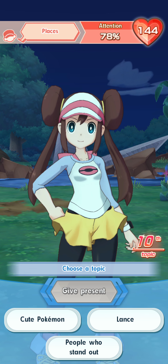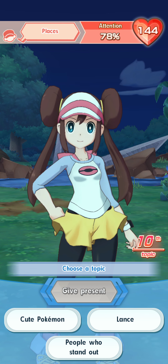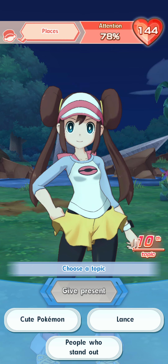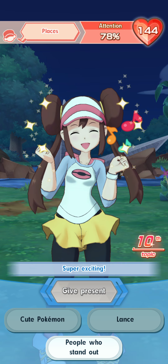So we're on the 10th topic in — we're doing good, it's not my best run but we're doing good so far. Between these three choices, there are no hot topics, but people who stand out is the best for points. So I'm going to choose people who stand out — that's a base of 10 points.